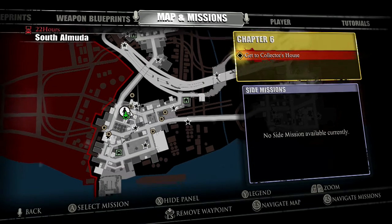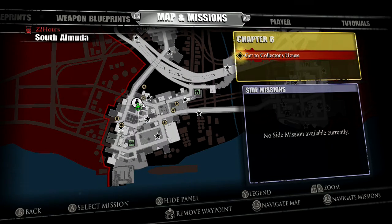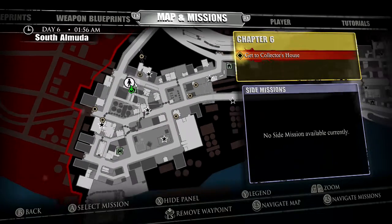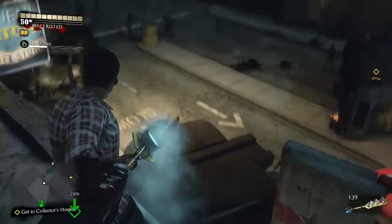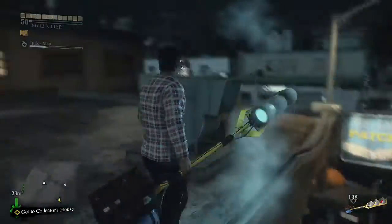The very first thing you're going to need to level up quickly is a weapon - I think it's the best weapon in the game, or at least definitely up there. You're going to have to unlock this part of the world, then come to this safe house. You get up to the safe house by climbing, and you'll climb up this thing.